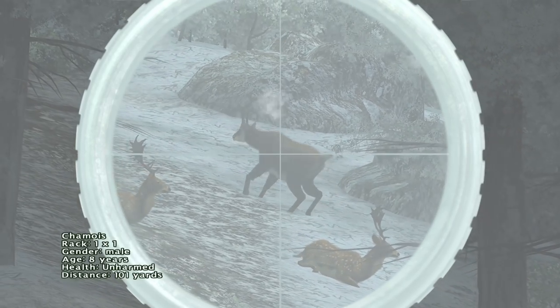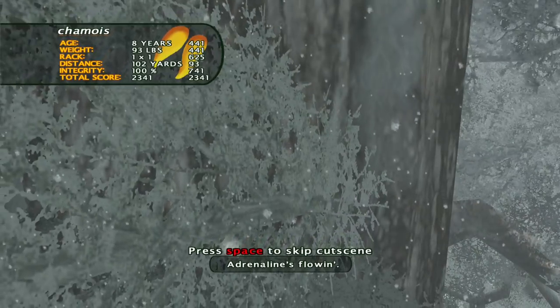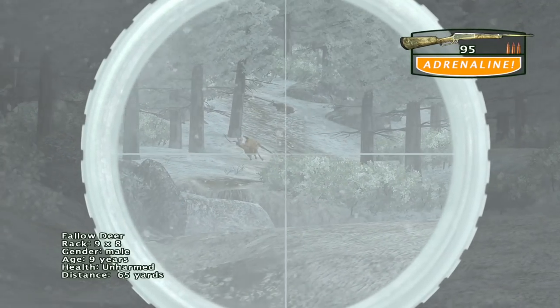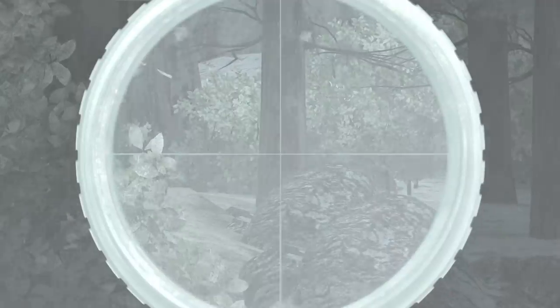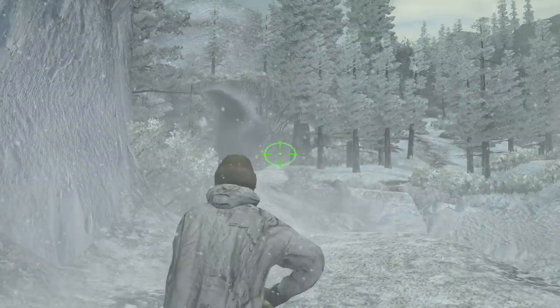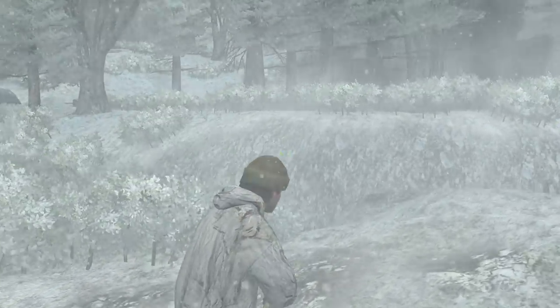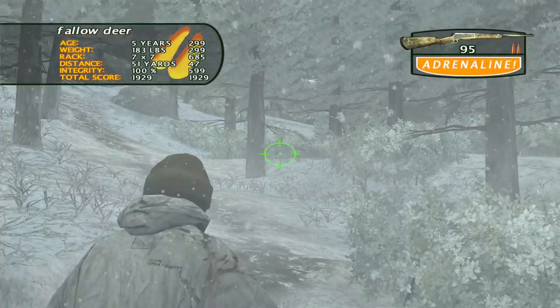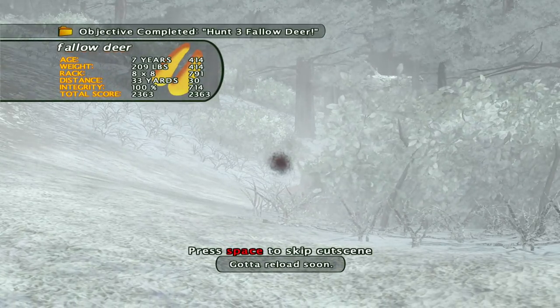Let's take that Chamois out first. Adrenaline's flowing. There we go. I tried to get the Fallow. That's a good Fallow there. We're gonna have to wait for it to calm down though — there's no way I'm gonna hit that shot. We're gonna have to try and find this guy. He went down in this direction, so he shouldn't be too difficult. There he is. I'm not sure if we got that or not. I don't think we did. We definitely got that one, though.